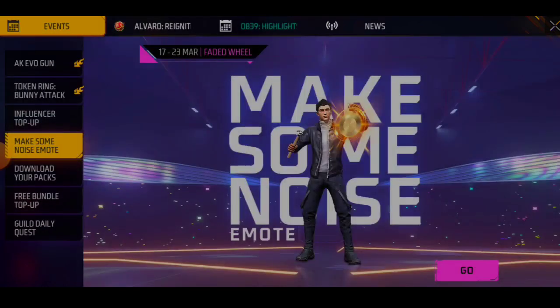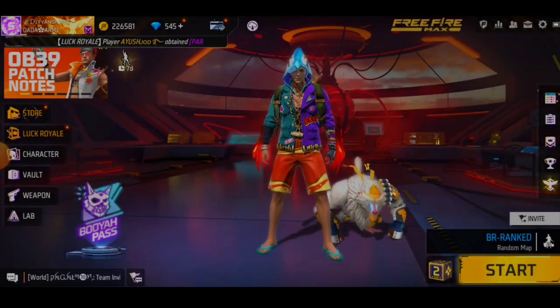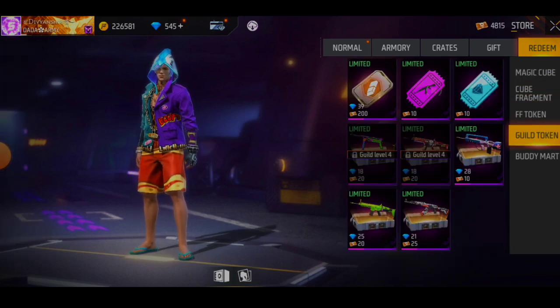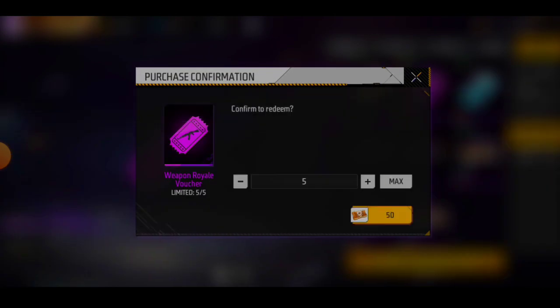You will get a little mission. If you want to download a pack, you will get all vouchers. After going to the store, you will get to go to guild token. You will get 5 vouchers.